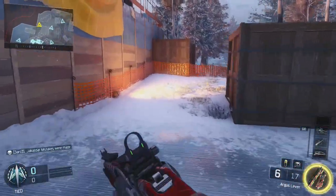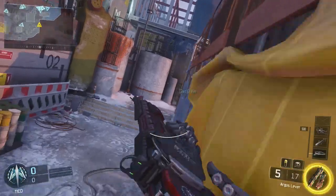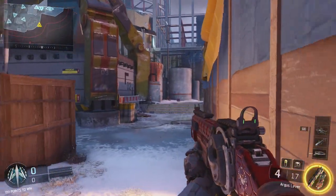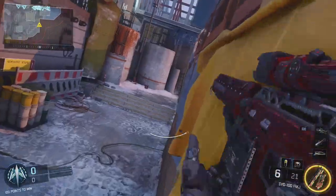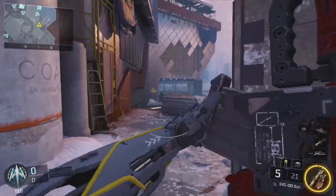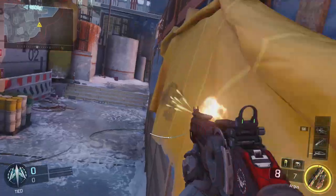That's not even the spot. The spot I'm going to show you right now that you guys probably don't really know is right over here. The bomb is right over there. What you can do is go over here and just go for this wall run right here, shoot over the wall, and hit the guy right at the bomb — if he's defusing or if he's around that area. It's a pretty cool spot.